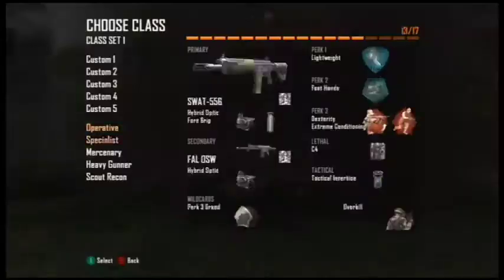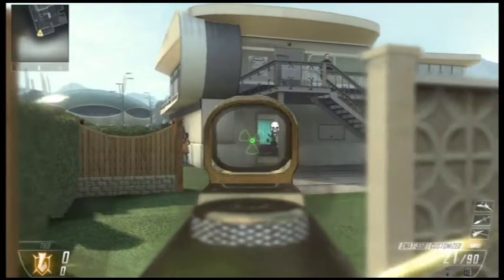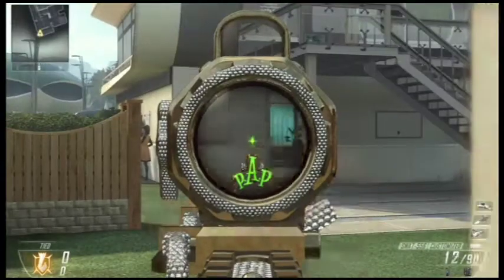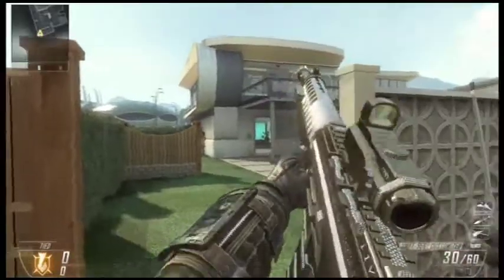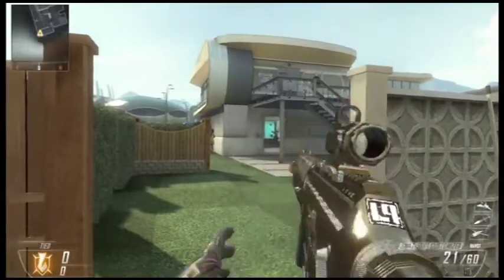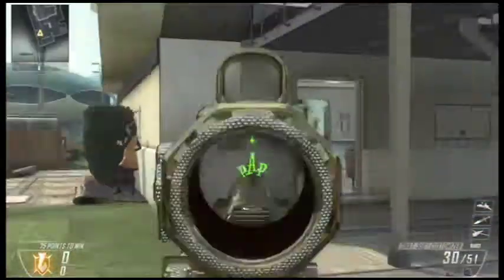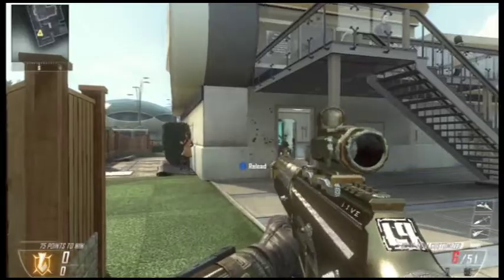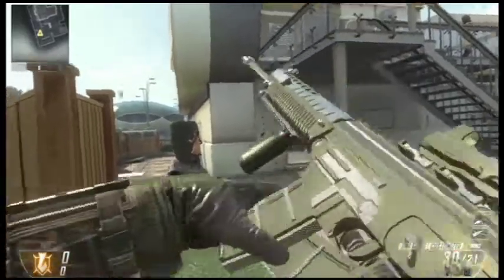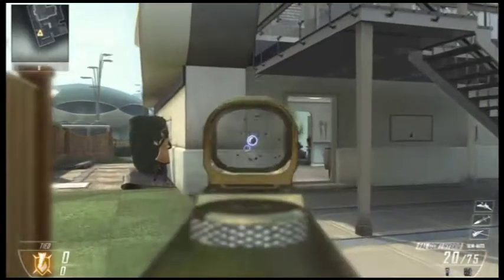Here I switched to the SWAT, which I hated so much. I got the Pack-a-Punch hybrid sight on it. Honestly, the SWAT was bad. To get gold, the easiest weapon I had to get gold was the SMR — I got it in three days, and it was pretty fun getting it gold.